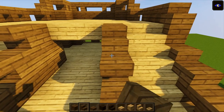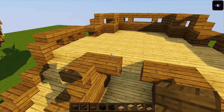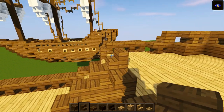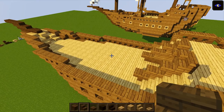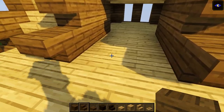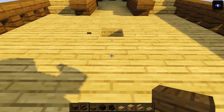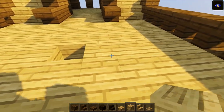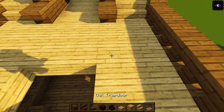Place upside-down stairs here and here; then a normal stair at the top and an upside-down stair facing inwards — this is where we'll have our first pole coming up for the sails. Come to the very center of the boat where the upside-down stair is, go one, two, three, break the fifth one; break one each side, one there, one there, one there. Then put oak trapdoors all the way around the edge.